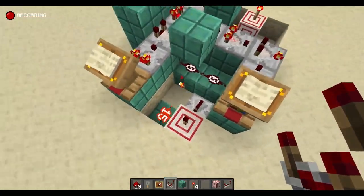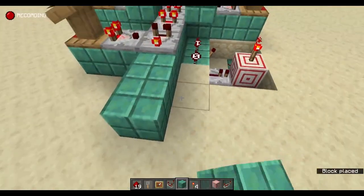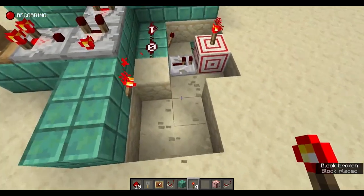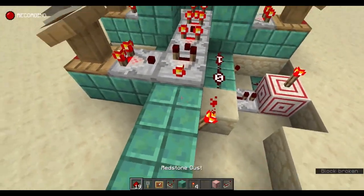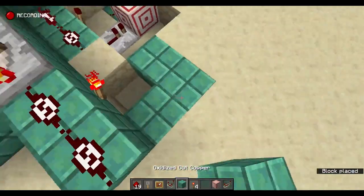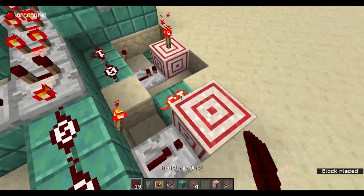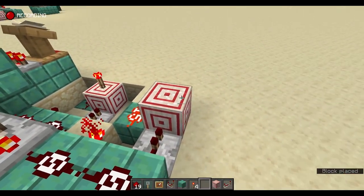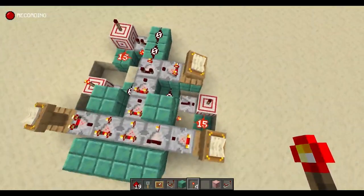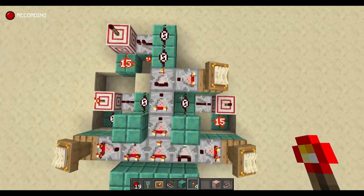Then we build another one of these modules. You don't need to use the trick of powering the block underneath — that was just for compactness. Instead we can do this: put dust here, dust here, the same shape, repeater on top, then the target block and dust, and put the torch on top. It makes no difference — the result is the same.